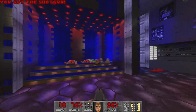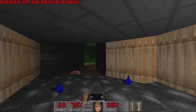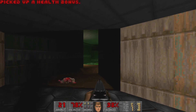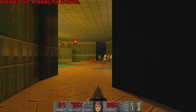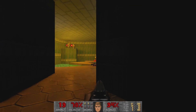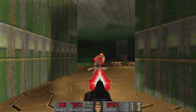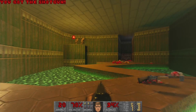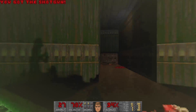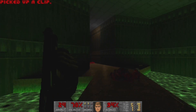Cleared that room, let's continue on. I just love the real-time lighting from the imp's fireball - it's pretty glorious. Kill the shotgunners first, because it's really cool as you can actually see the shadows sweeping across the room as the fireballs fly past. That is real cool.